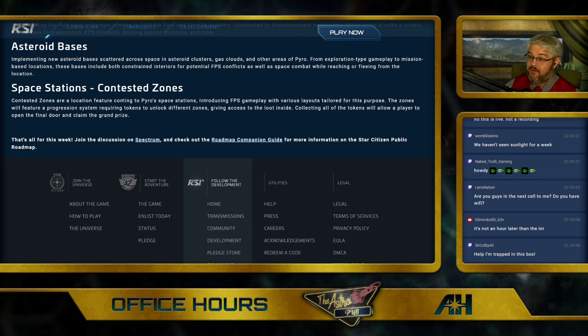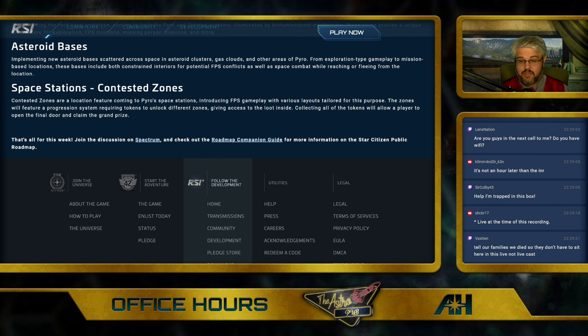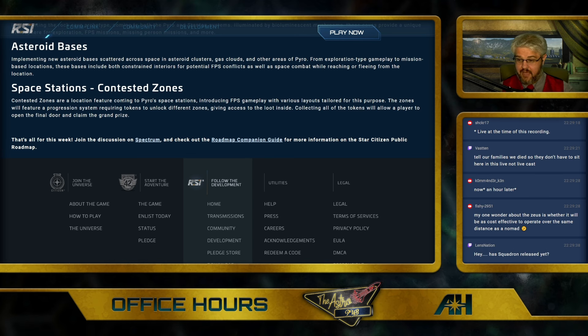Then, Asteroid Bases: implementing new asteroid bases scattered across space in asteroid clusters, gas clouds, and other areas of Pyro. From exploration-type gameplay to mission-based locations, these bases include both constrained interiors for potential FPS conflicts, as well as space combat while reaching or fleeing from the location.